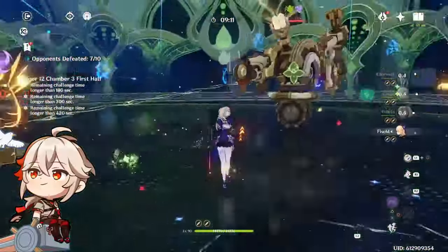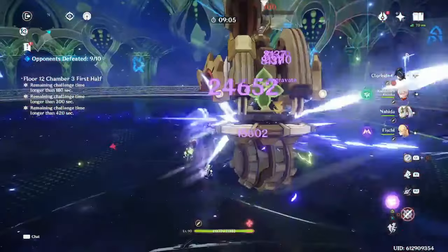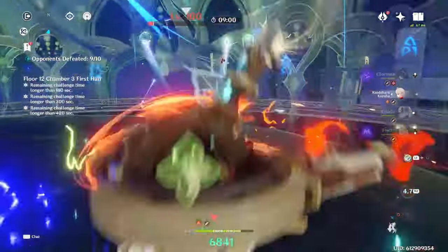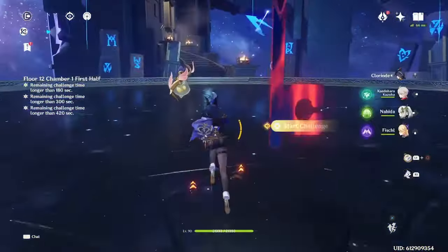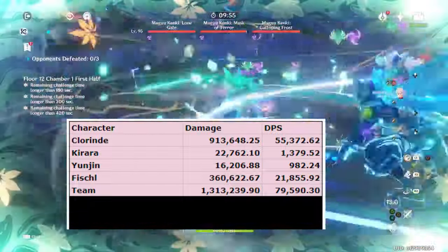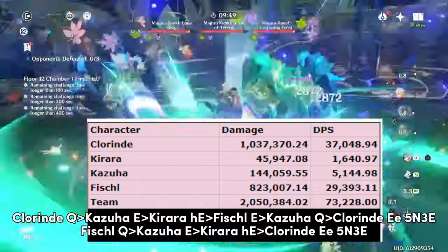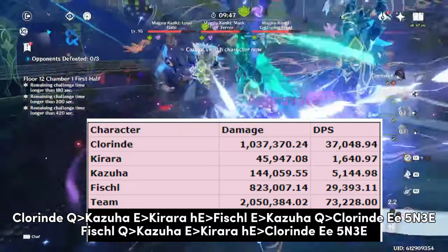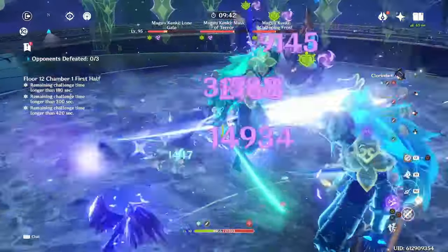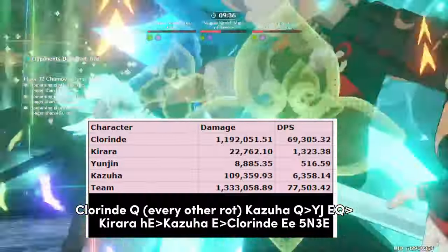Kazuha is excellent, providing great buffing as well as great grouping. Since he provides all his buffs just by using his skill — which has a short cooldown — he works great even with Thundering Fury Clorant. So an optimal full team will be Clorant, Kirara, Fischl, and Yunjin for mostly single-target situations, and Clorant, Kirara, Fischl, and Kazuha for more AoE-focused situations. Sucrose can substitute for Kazuha, but she has far inferior grouping.